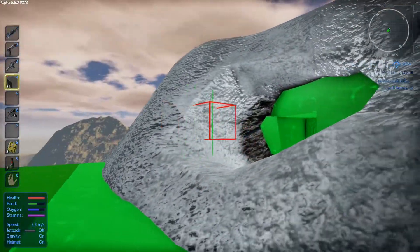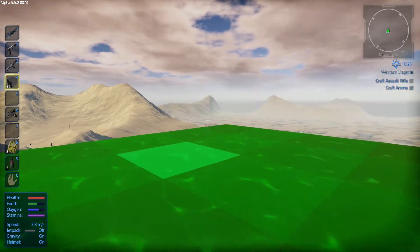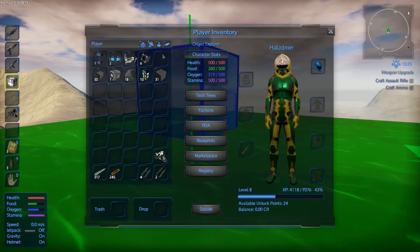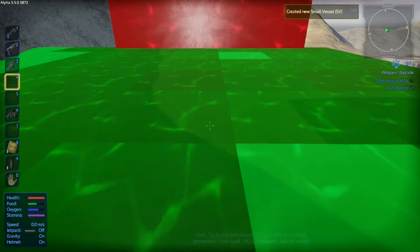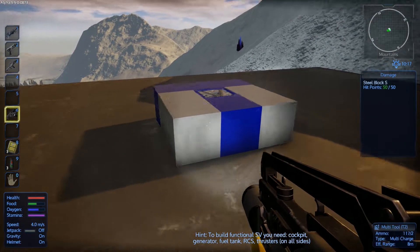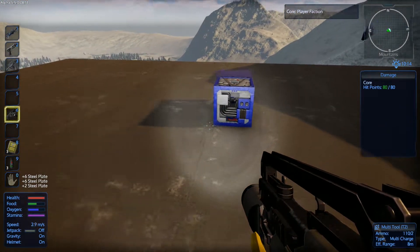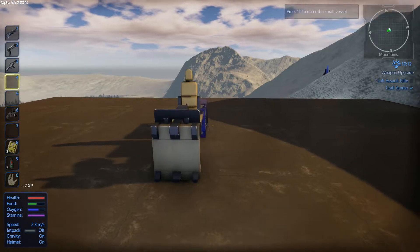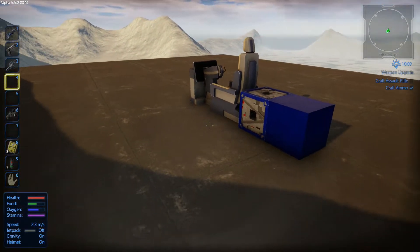Eventually what we'll do is we'll end up probably digging this out a little bit just to open that up once we have the drone base taken care of. But now we've gotten this done, so we're going to go ahead and get the SV going here. Let's go ahead and place this down right. We are going to turn that off because it's going to annoy me otherwise.